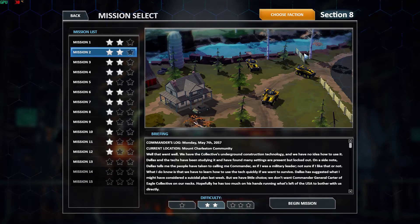This mission will be played on the normal difficulty — it'll be a little bit harder. Current location is still the Mount Charleston community. If you noticed in the last video, we did beat the collective force around this. So let's go ahead and read the mission log.